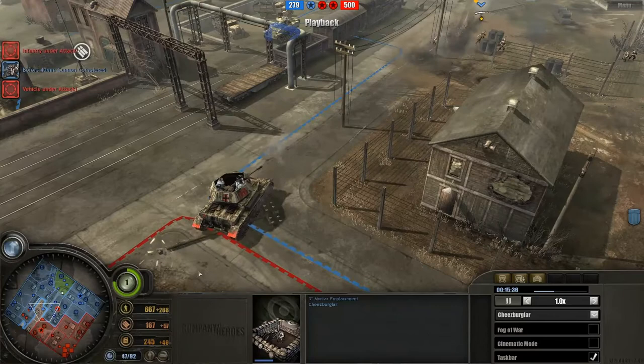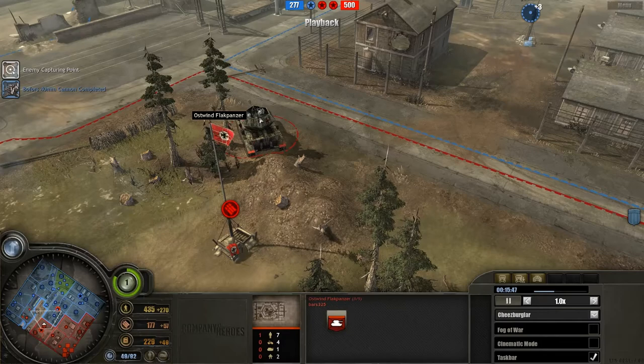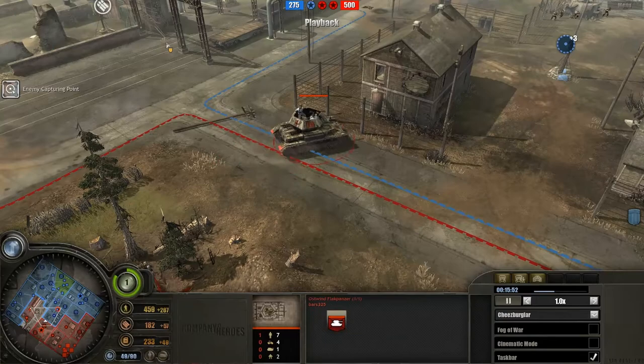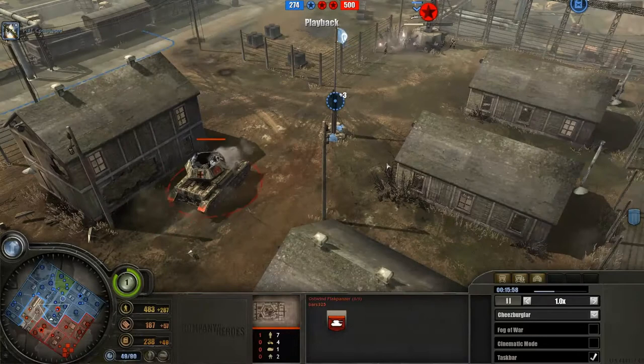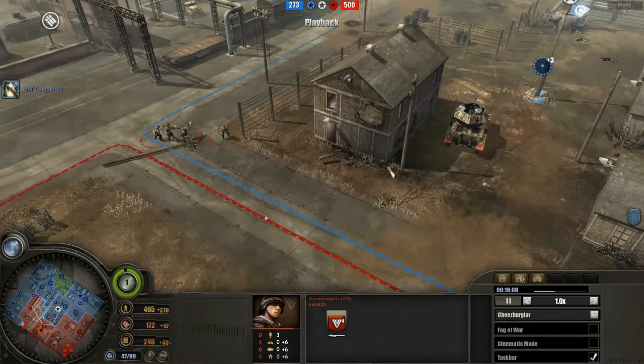The Wehrmacht are trying to respond to all this infantry by building Ostwinds. A more experienced Wehrmacht player would be fully aware that this is not a heavy infantry strategy and that more tanks — heavy tanks such as Fireflies and Cromwells — will likely be coming. Ostwinds wouldn't be the best without some more anti-tank, so it's good that he's at least bringing the Stormtroopers to back up the Ostwinds.